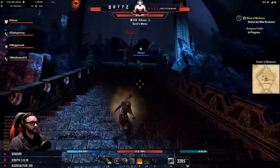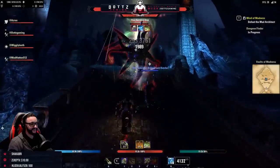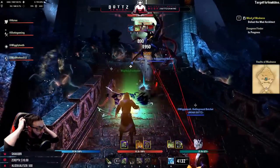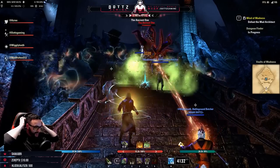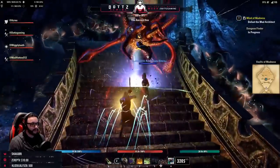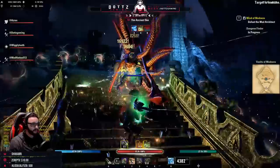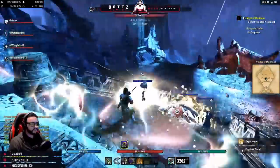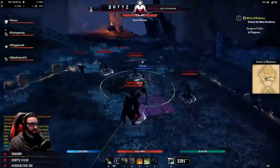Our next boss is The Ancient One, considered a watcher-type enemy. He has a high-damage AoE at low HP so don't stand in that. He also shoots a beam along the ground — don't stand in that either. Tank keep him faced away from the group to minimize AoE on the party. That's really all there is to The Ancient One — a simple, straightforward boss fight.